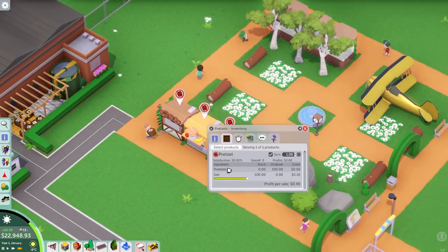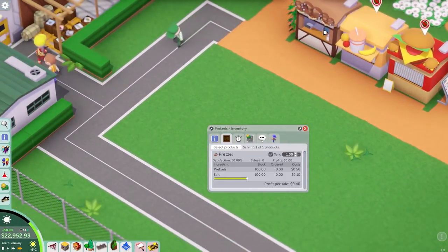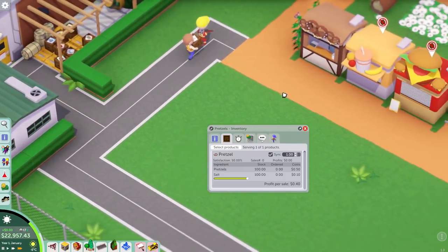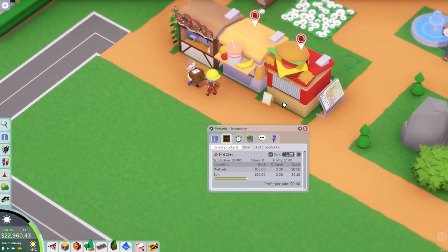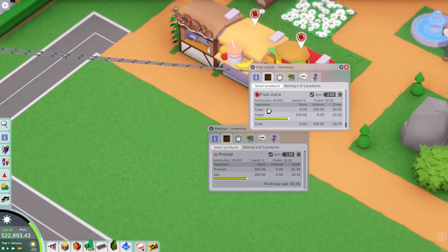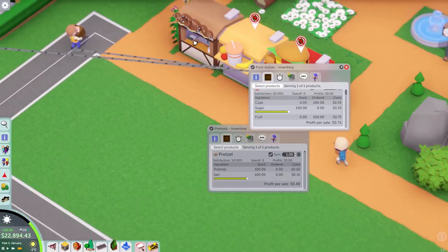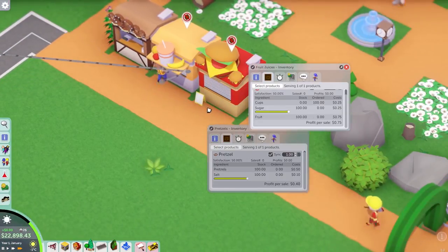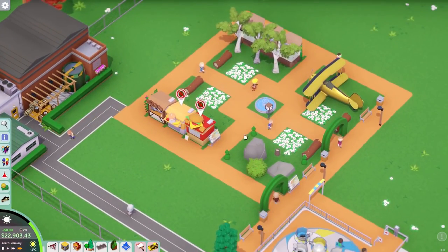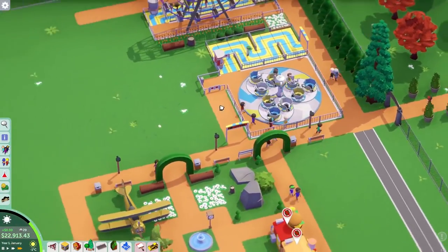Pretzels need pretzels and salt — but in stock there are no pretzels, so the salt is in there, meaning the pretzel shack is just selling salt right now. The fruit juice place needs cups, sugar, and fruit — so one place is selling salt and the other is selling sugar. Come to the theme park and make yourself very ill! The little door opens — I think I can see someone's arm inside being stocked up. But this is looking really nice. Although we do have 30 people, we could do with getting more, so let's get some more rides in.